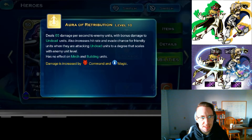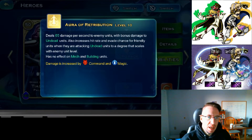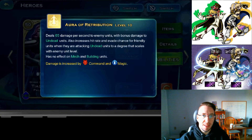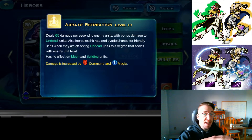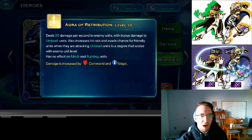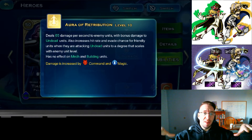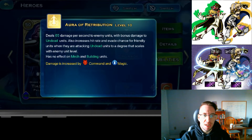Her aura is the reason why Tiadrin is so great against Lich. It deals 65 damage per second to enemy units with bonus damage to undead. Both command and magic increase the damage. Her legendary glide wing crafted paladin set increases damage to undead by 30 percent, which also affects this aura — so not only do you get bonus damage from the aura, you get the bonus from the set too. Her damage at the end of a battle, if she stays alive long enough, will actually be rather high — dispersed evenly across all enemies. It does not affect buildings and it does not affect mechs.